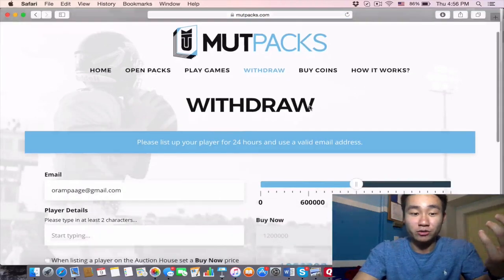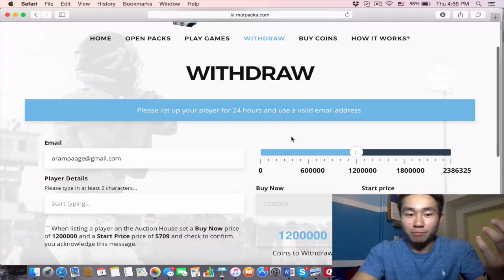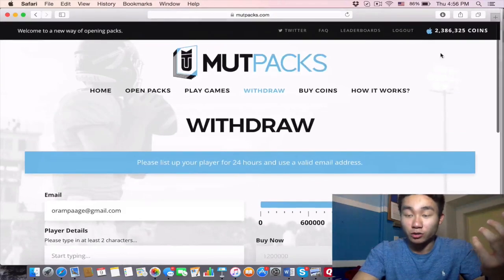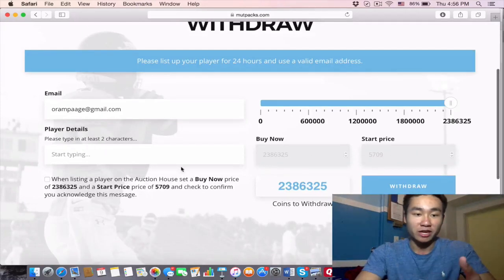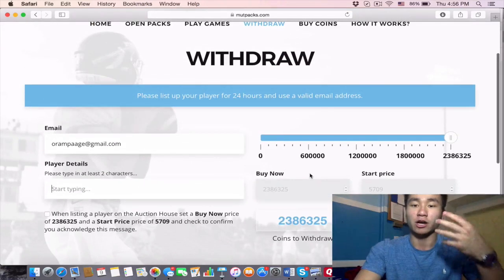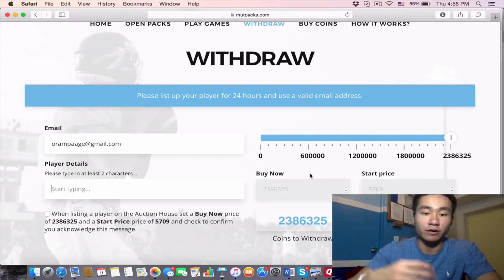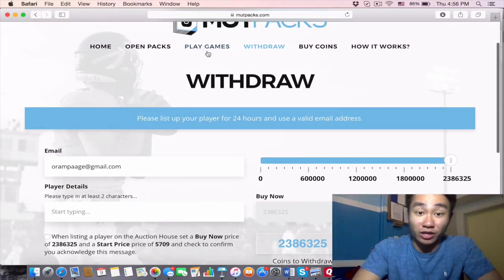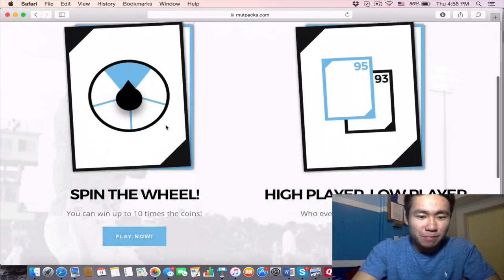If I want to withdraw, all I have to do is post a player in the auction house. If I want to withdraw all 2.3 million coins, I'd literally just post a player in the auction house, put in the info like the player name, and then they'll buy it within 24 hours — or literally instantly. Super easy to withdraw on your phone or console.